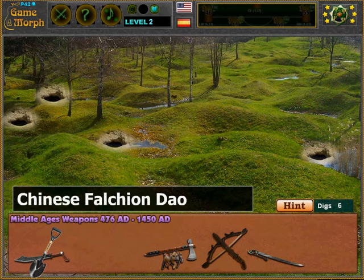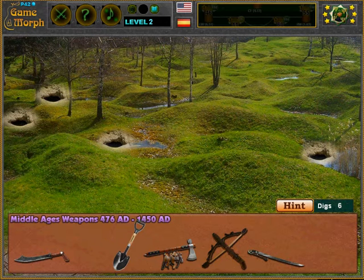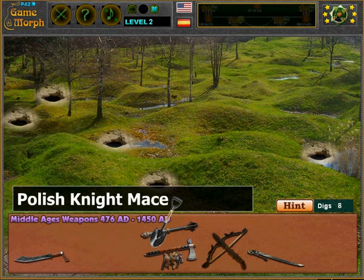Let's see in this lake — there's something. What is this? This is a Chinese Falcon Dao, so they used that weapon. I think here is something — there it is. I found a Polish knight mace.